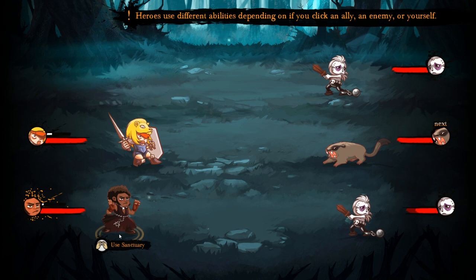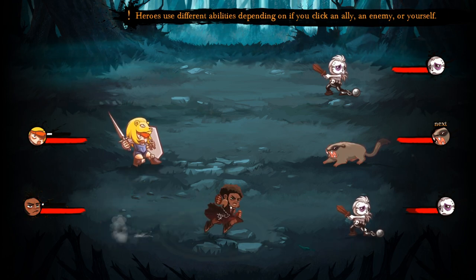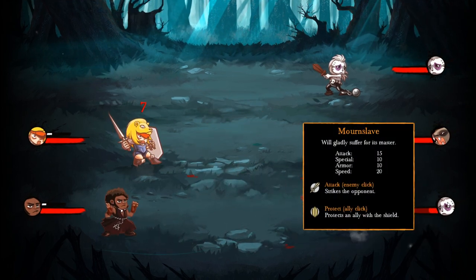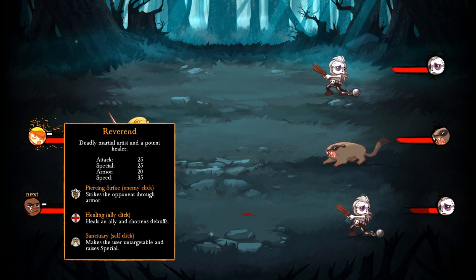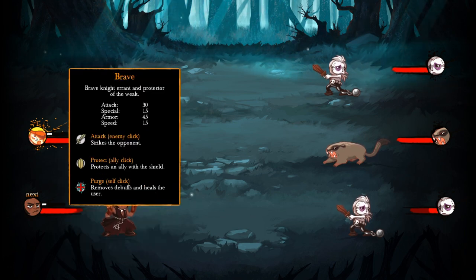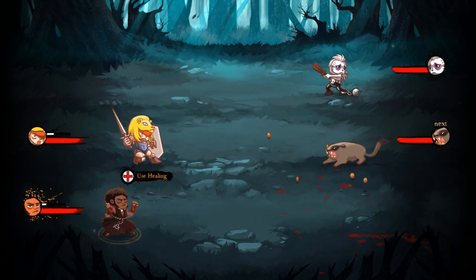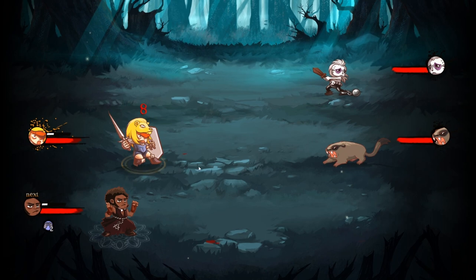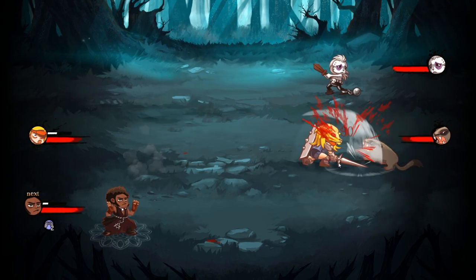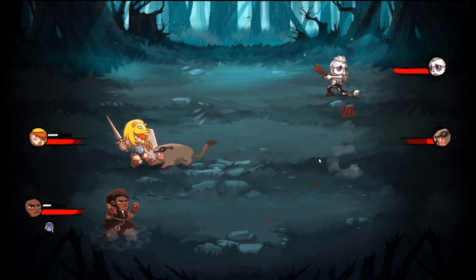He can use Sanctuary to protect himself from getting hits. Or he can use healing on her or do regular attacks. We're gonna start with a piercing strike. Sanctuary makes the user untouchable and raises special. She has Purge, which removes debuffs and heals the user. She can heal herself as well. He's going to use Sanctuary so the enemies cannot attack him — they can only attack her. She has an ability called Protect where she could move in front of him, and if an enemy tries to attack him, she would take the damage instead.